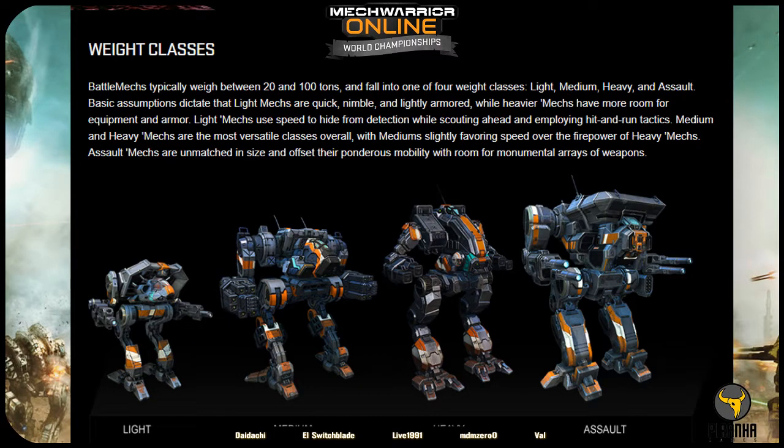Throughout you will hear certain terms repeated. Some examples of those terms are: light mech, weighing between 20 and 35 tons; medium mech, weighing between 40 and 55 tons; heavy mech, weighing between 60 and 75 tons; and assault mech, weighing between 80 and 100 tons.